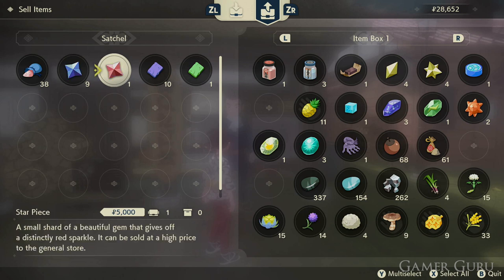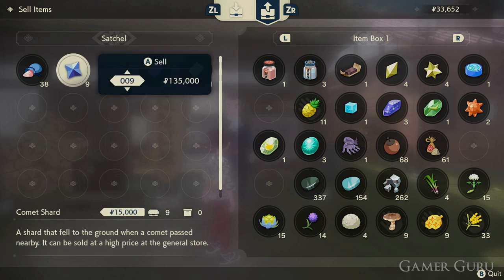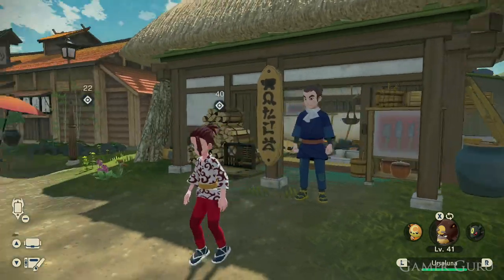So you can finally get that satchel inventory upgrade you've always wanted. Another great thing is that inside the dark distortion zones there's actually a chance of picking up comet pieces as well, which sell for around 15,000 a piece, so make sure you're selling those off for even more money.